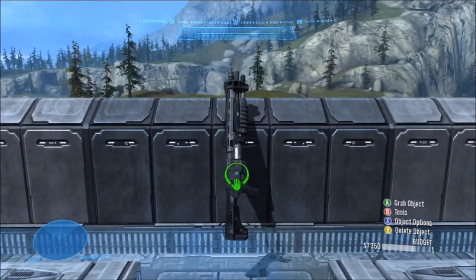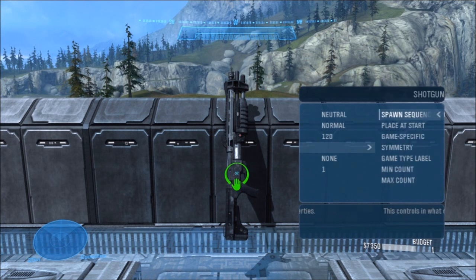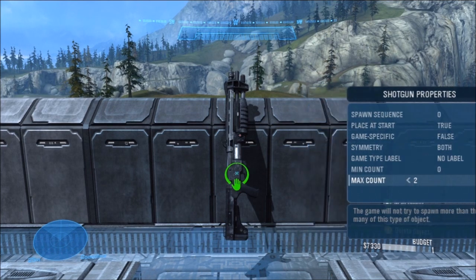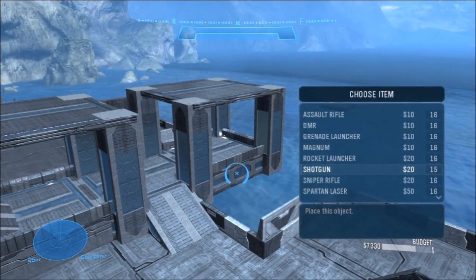To start off, I'm going to put a shotgun over here, because this is an open space, and the player will be required to move away from this area in order to use the shotgun effectively. The shotgun doesn't work well in wide open spaces. For most power weapons, I recommend putting the spawn time for 120 seconds, and reducing the number of spare clips down to 1. This way, a skilled player could get some kills, and then be done with the weapon, allowing it to respawn, and give someone else a chance to get it.